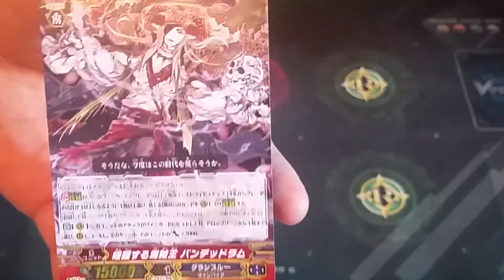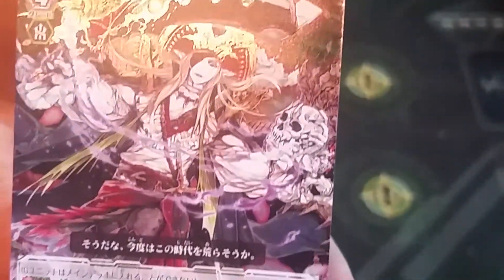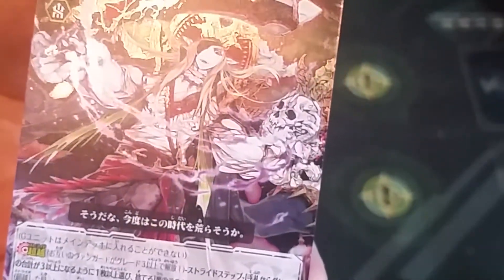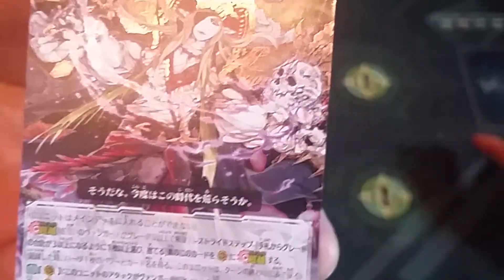Moving on to the next card — comes with two copies. Strike unit: Bandit Rum, Paraking of Secret Skins. Bandit Rum — as we can see the enemy Arm actually strides to this unit. Strike skill: when this unit's attack hits the Vanguard, call one card from the drop zone to RC, and that unit gets plus 2k. So it's a very basic on-hit skill — call one, plus two.